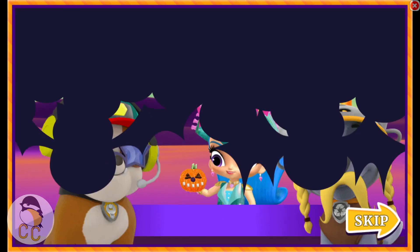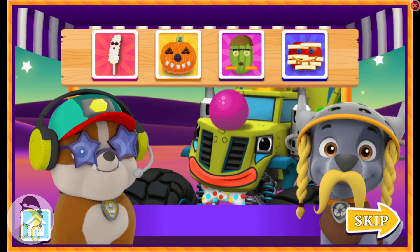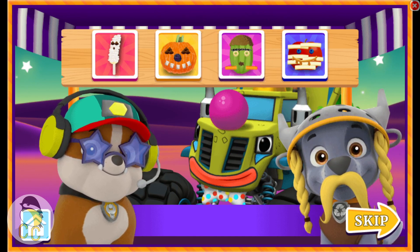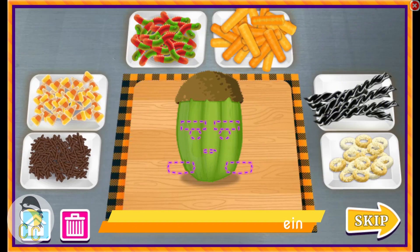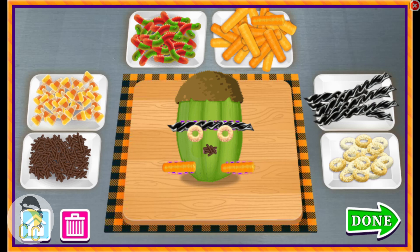Next. Trick or treat. Here's something good to eat. Good choice. Licorice. Cereal. Chocolate sprinkles. Carrots. Freaky Frankenstein. Done. Next.